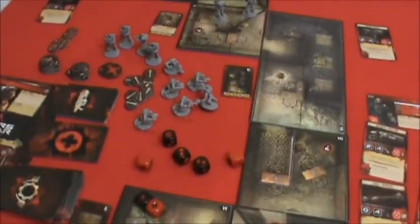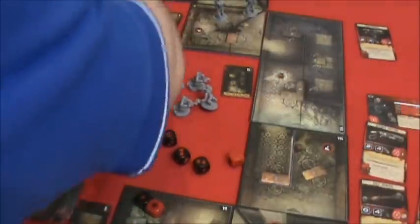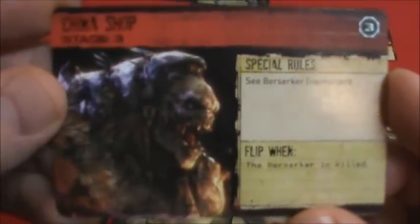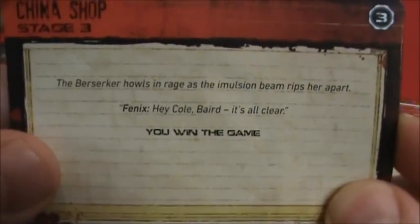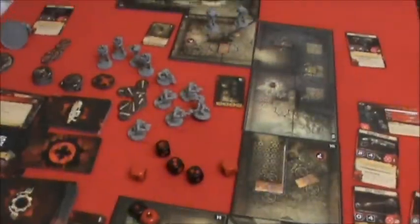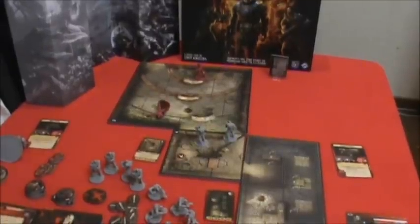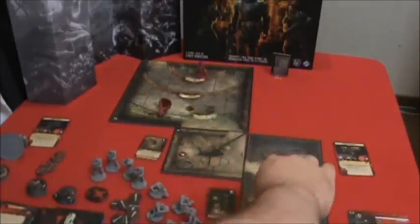That wins the game! I think we just killed the Berserker — Berserker is dead. The mission card said to flip this over when the Berserker is killed. I hope that doesn't bring in a bunch of other baddies. The Berserker howls in rage as the emulsion beam rips her apart. It's all clear — you win the game! Seeing the Berserker is killed, those two drones with low morale decide to bug out and get out of there.